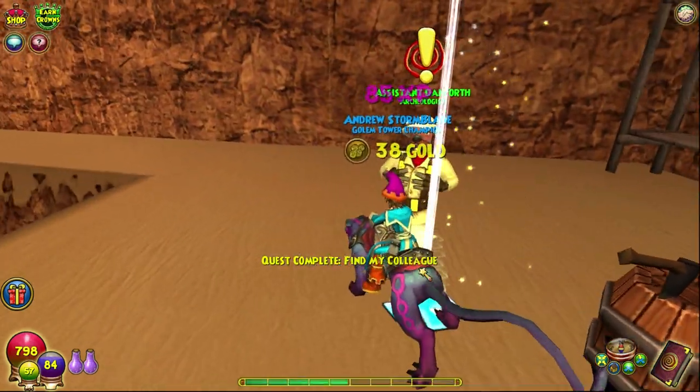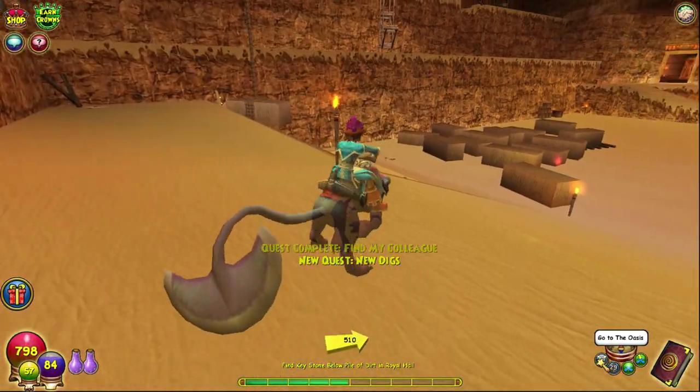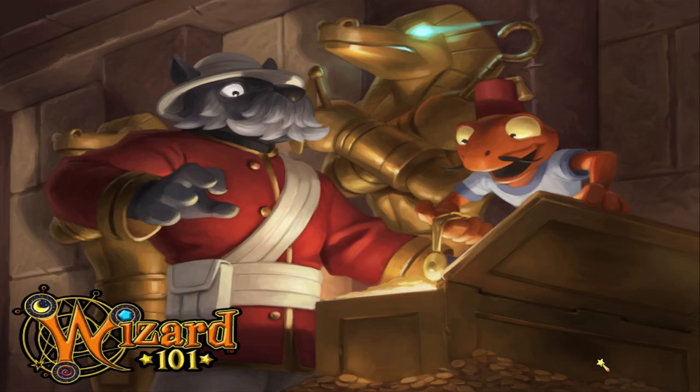The reason why I didn't use a mark here is because I'm saving mana, because now we have to go to the Royal Hall. Easily — just go to the Oasis and go all the way through.